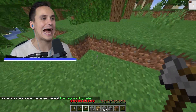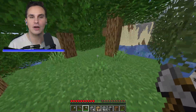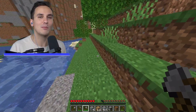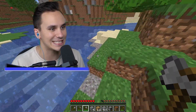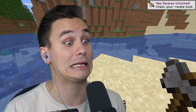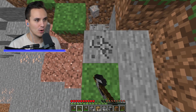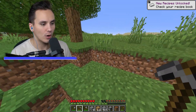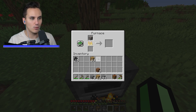It doesn't just work to multiply items — we can use smelting to improve or create items that would normally be average. Grab one iron ore; this is literally all we're going to need. Toss this iron ore inside the furnace with one piece of coal and smelt that bad boy down.